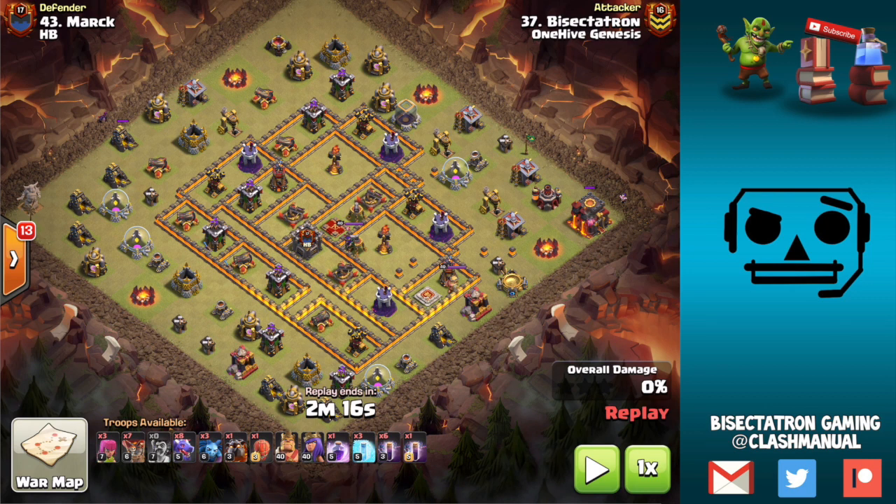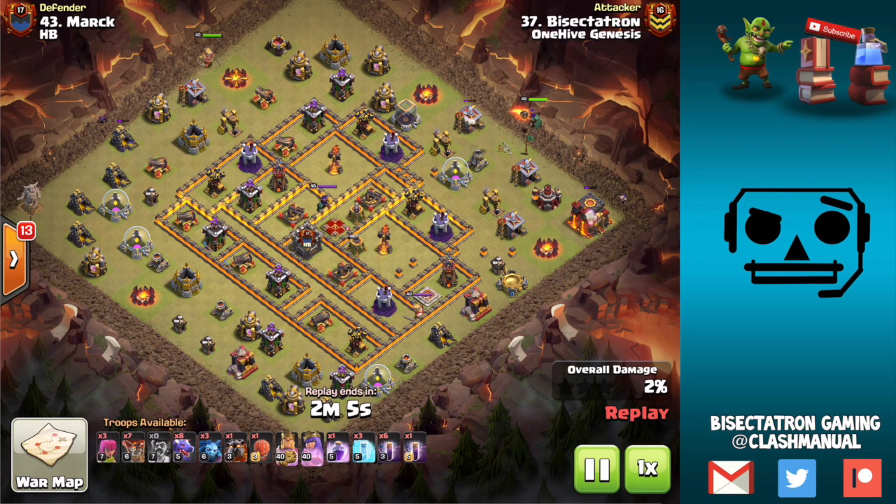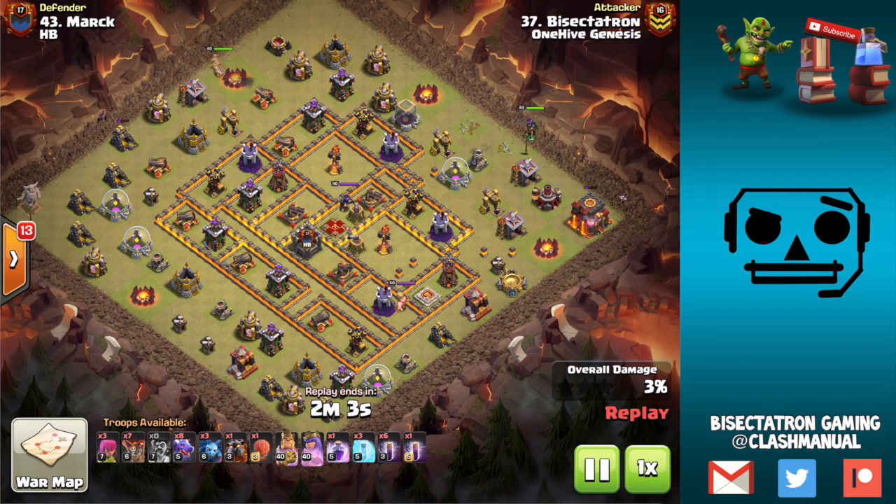You're able to neutralize other splash damage in the area using a freeze, but also the Stone Slammer is going to be a huge help. The Stone Slammer is very strong, especially at Town Hall 10. It has those balloons inside of it, and you can use that to neutralize a Wizard Tower, if not get more value in the area.